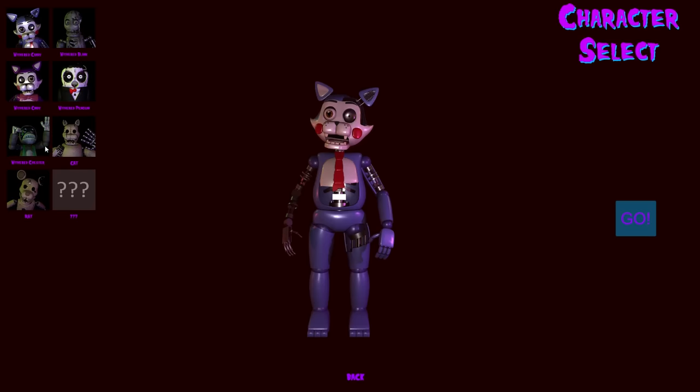We have Withered Chester, Cat, Rat and a mysterious character that we don't know who he is. You guys know what to do if you want a chance to win a free copy of FNAF VR Help Wanted - all you do is leave a like on the video, leave a comment saying FNAF, and hit that subscribe button and bell icon, and you are entered!